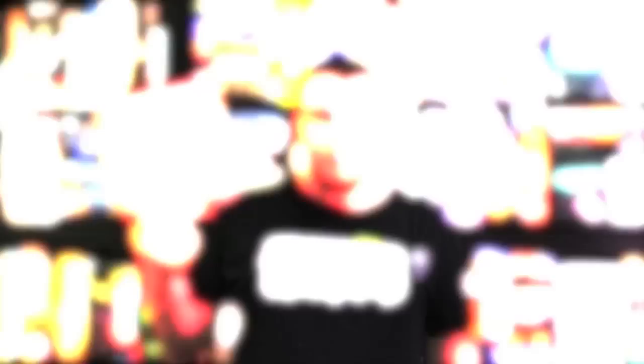So this isn't super heavy, but it's not purely light either. It's certainly a different feeling. There are a lot of games where you're placing shapes on a board, but this one is different because it adds in that button economy, and I like that. It also has great graphic design, looks good, and it's a pretty fast game too. The box says 30 minutes, but it's probably more like 20. Check it out — Patchwork. Dice Tower judgment: Approved.